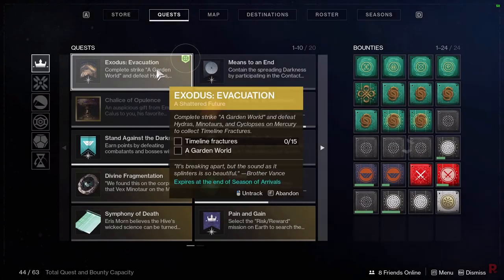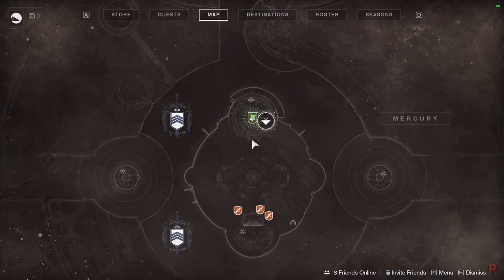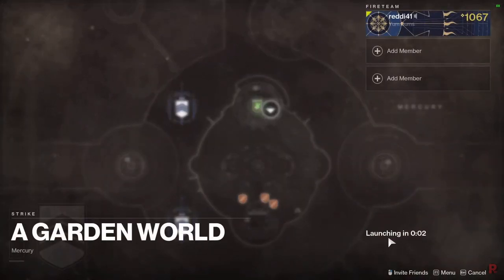Head over to Brother Vance on Mercury. He gives us the first quest step: do Guardian Worlds strike and get 15 Timeline Fractures by killing Hydras, Minotaurs, and Cyclopses on Mercury. Like before, do the strike first — I do complete this quest step entirely within the Guardian Worlds strike. There are enough Hydras, Minotaurs, and Cyclopses in the strike to finish it.